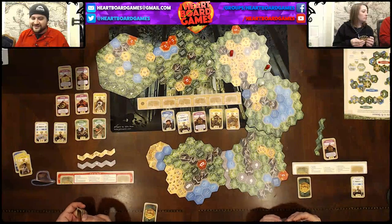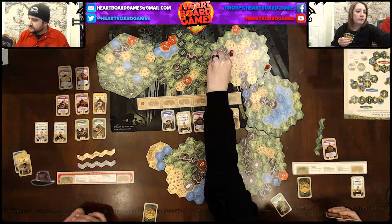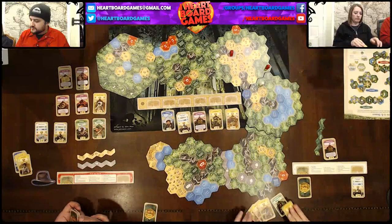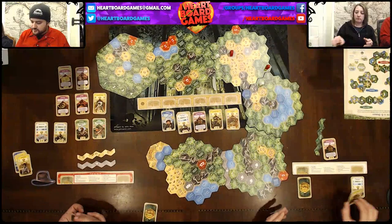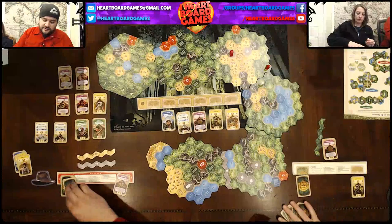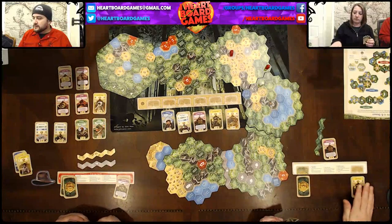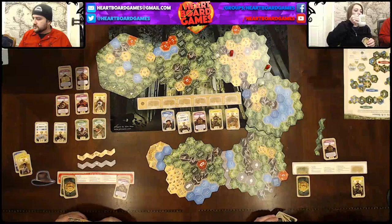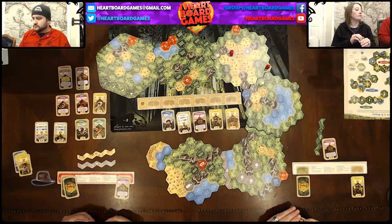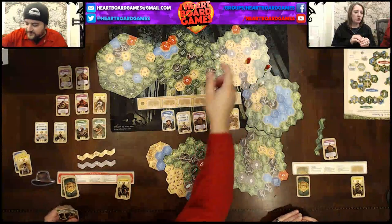Honestly, I probably should have just bought stuff instead of moving as much as I did. Well, I'm going to move for one — move here. Nice, got that. I have three buying power, which I'm going to use to get the journalist. Science. I won't be discarding anything, but I'm going to play science again. Didn't see this coming. Journalist, photographer — what? Yeah, I forgot I picked up a three.